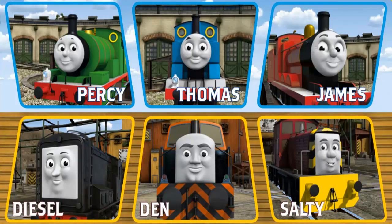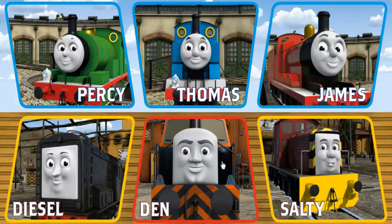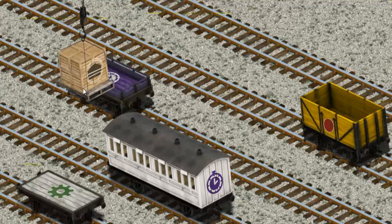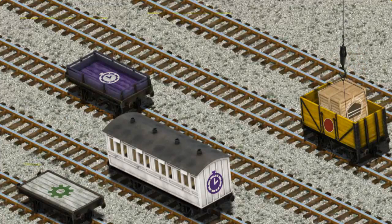It's a busy day at Brendam Docks. Thomas and his friends have many deliveries to make. Choose who will make the next delivery. Thomas must deliver the crates of cake to the fair. Show Cranky where the crates of cake are. That's it! Let's lift and load. Now the cargo must be loaded. There you go.